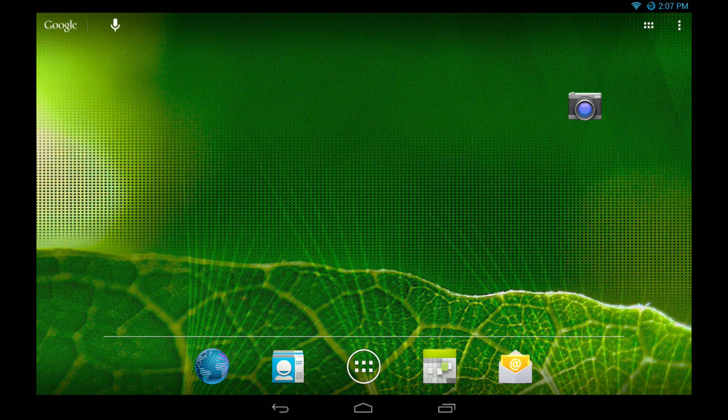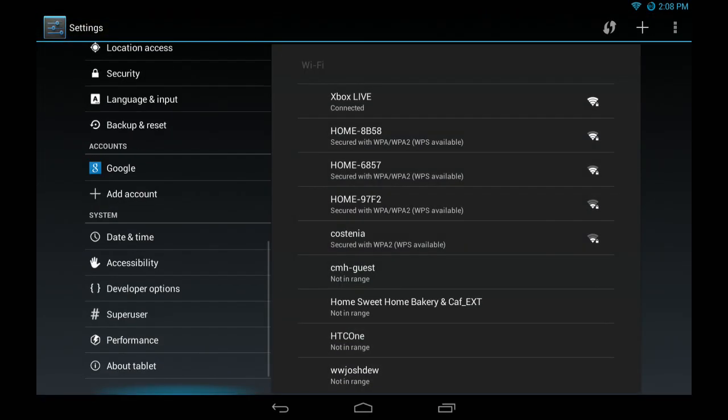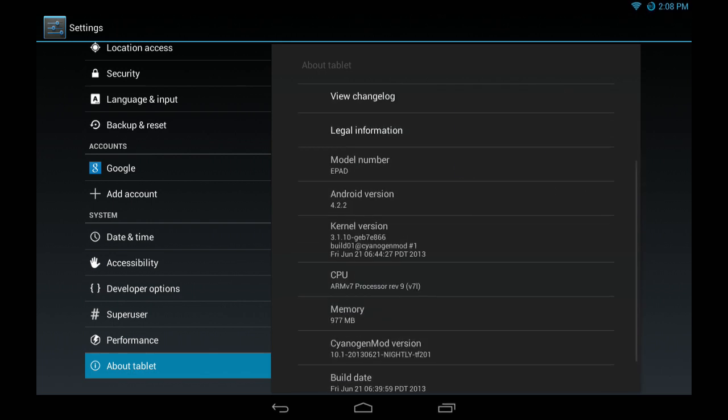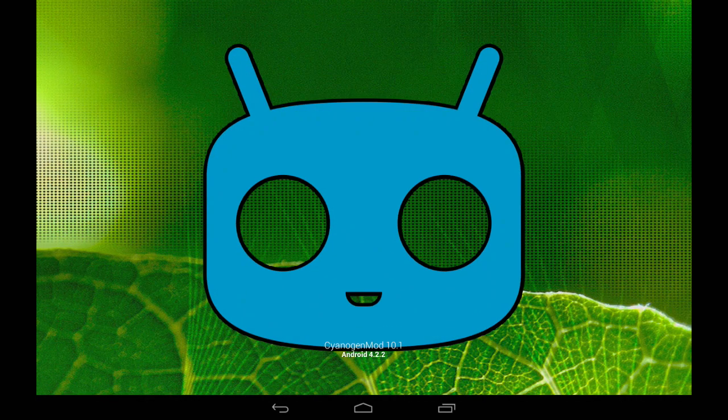I have CyanogenMod 10.1 on my Transformer Prime. If you go to get.cm and search for the TF201 on the bottom left, you will see that they officially got CM 10.1. So let's do that real quick. Let's go down here to About Tablet. I just installed this — for some reason, for the model number they put EEPad. I have the Jellybean bootloader. It's working.